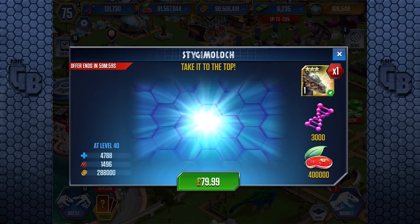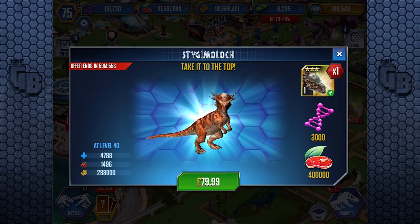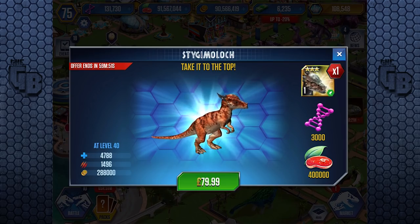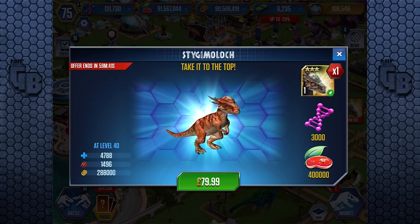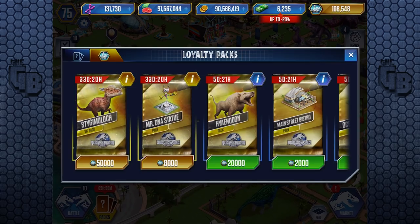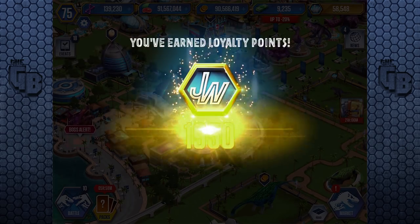Oh yes! Three thousand nine hundred! Look at that - Stiggy Moloch! Take it to the top! At level 40, there are its stats: four thousand seven hundred and eighty-eight health, which is good, and one thousand four hundred and ninety-six attack, which is really good! For eighty quid you get one Stiggy Moloch. Are you kidding? That's horrendous! Well, I'm getting books. If anything, that's what I want.